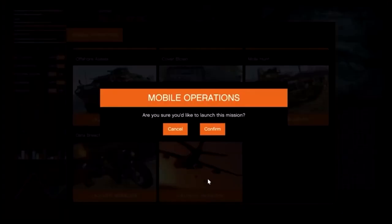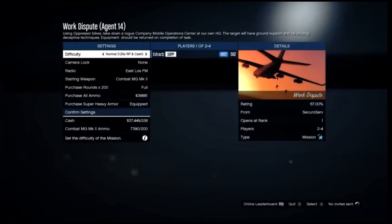Go ahead and launch this job. After you do launch it, you guys will need a friend to help you out. Once you have a friend loaded in, go ahead and start the job. For the difficulty, make sure you set it to easy so you guys do have more lives. I'll get back to you whenever I load into the job.